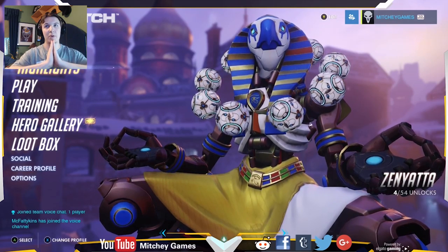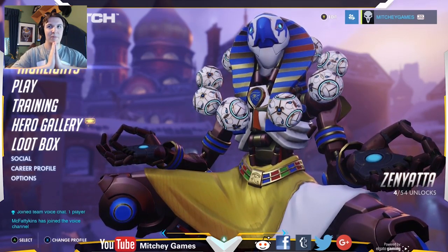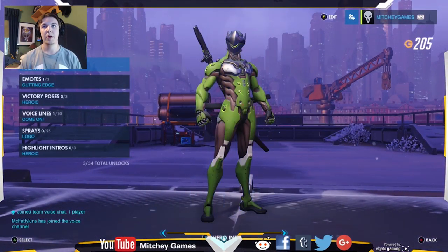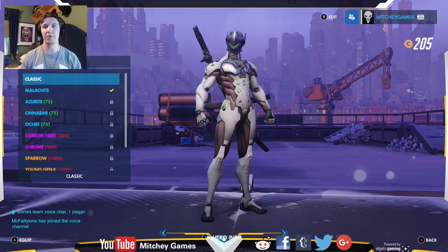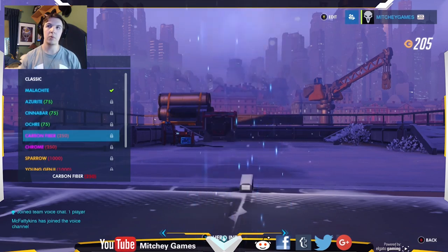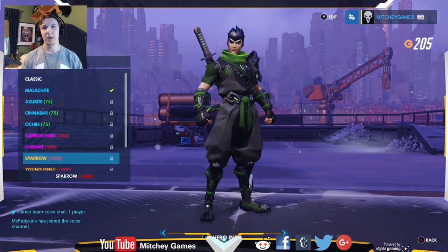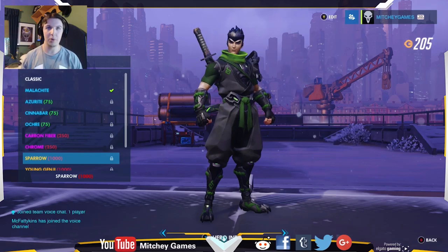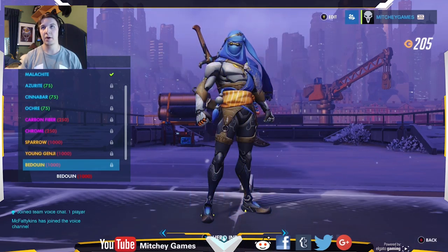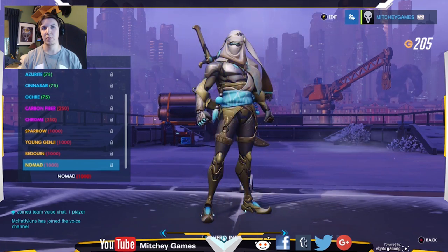Might do Zenyatta at some point. That's one of the skins I picked up and I was just like, ooh, fancy, Egyptian. We'll go into Hero Gallery quick here, guys. Genji's classic is white silver. He's also got blue, red, yellow, carbon fiber style, chrome — which really doesn't look much different. And then you go into his other forms, which kind of goes back to the lore, cause he used to be young, beautiful, handsome — Young Genji. There's a kind of Middle Eastern style one — Nomads, stuff like that.